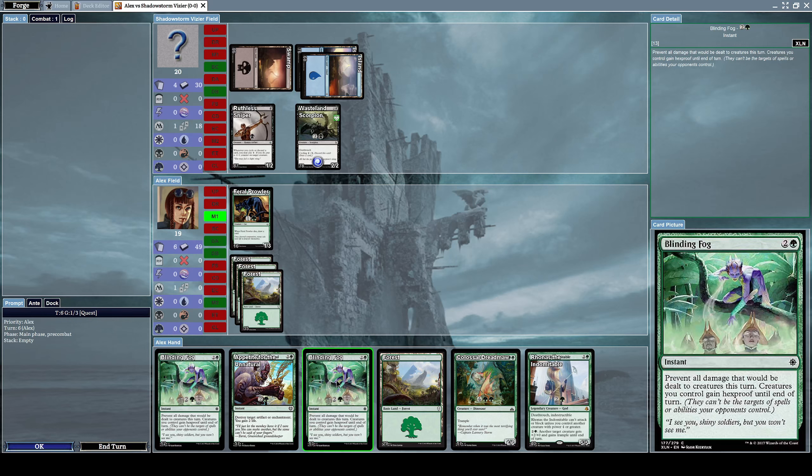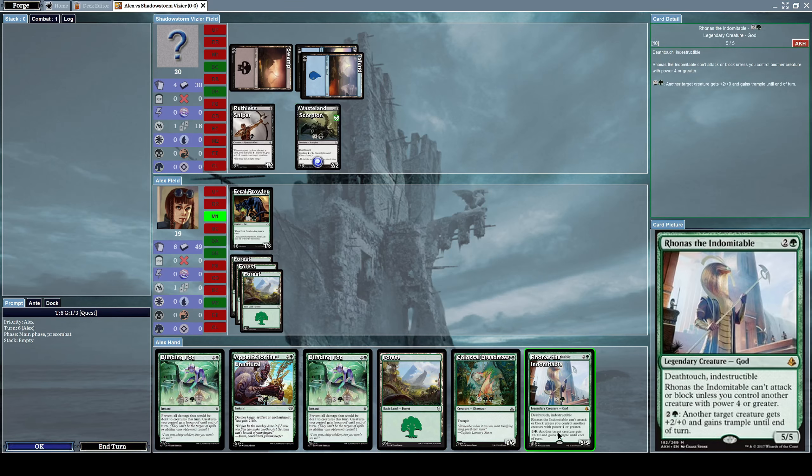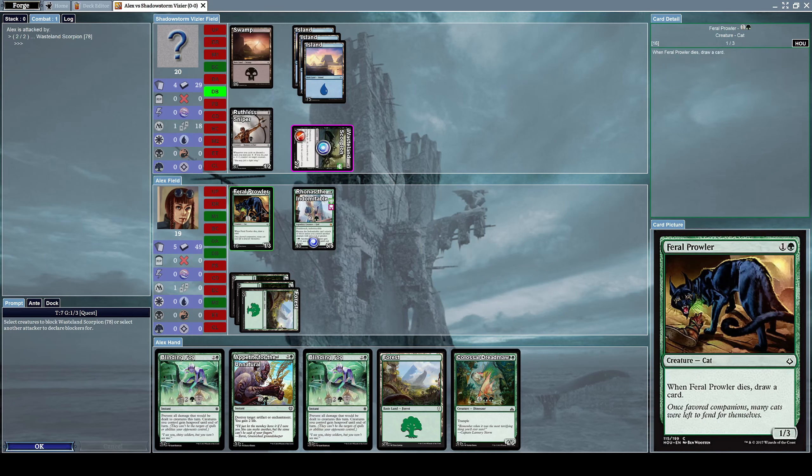I have a spell where creatures I control gain hexproof until end of turn — they can't be the targets of spells or abilities my opponent controls. I don't know if that works against deathtouch. I can finally summon Ronas the Indomitable. He attacks me — I cannot block with Ronas because it cannot block until I get a creature with power four or greater. Let's block with Feral Prowler because we'll draw a card at the end of it.